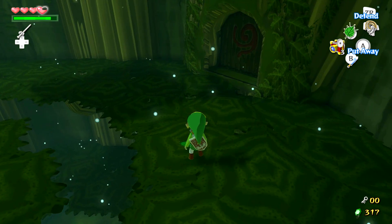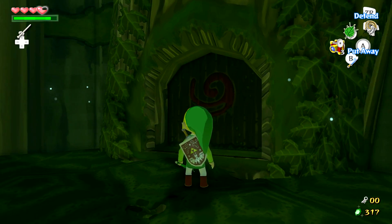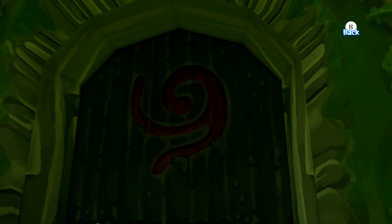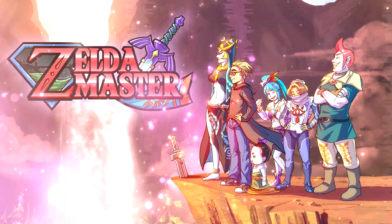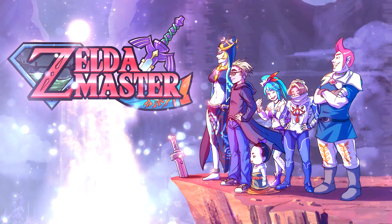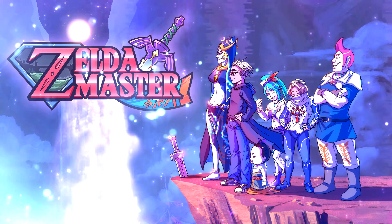Anywho, we went ahead and picked up a chest and now we're going to enter this door. I do want to point out that yes, they have the Kokiri symbol on it — it's because the Koroks, which includes Makar who we're going to save, were once known as the Kokiri from Ocarina of Time. That's why they have the symbol, even though they don't look like the Kokiri from Ocarina of Time. Let's go ahead and enter this door and get on with things.